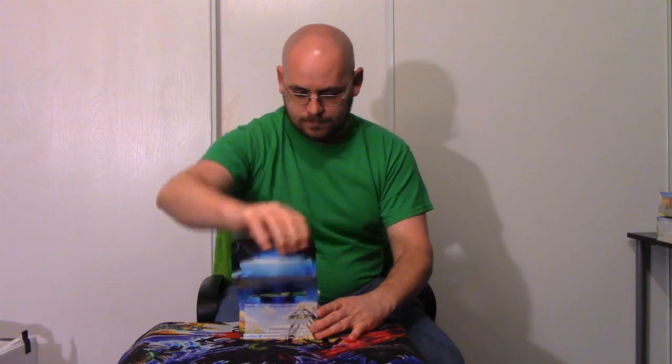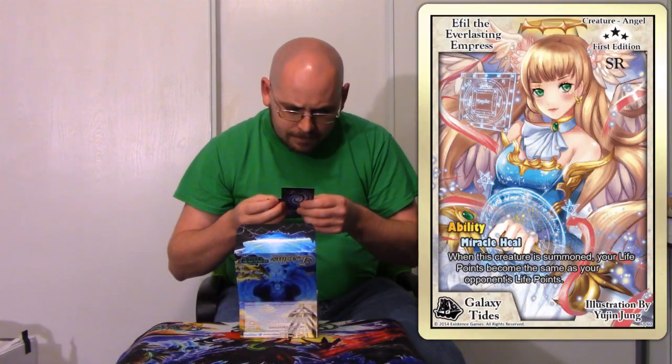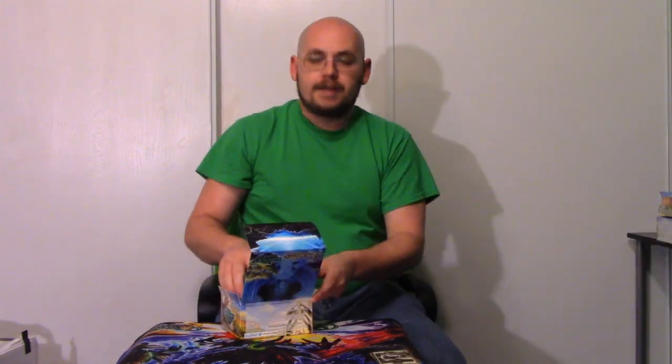With that said, let's do this first video with the first box and see what fun little gifts we got inside. Our box toppers are Althea the Everlasting Empress and Drangel. That's pretty cool.